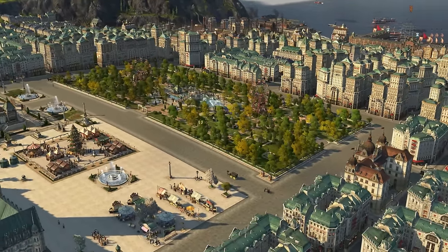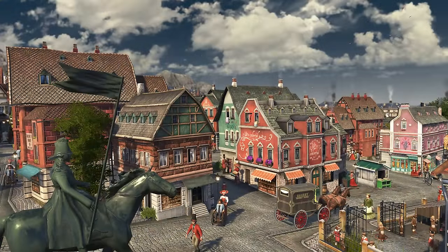The first one is the colorful theme, which has 5 tiers that make your city pop in pastel colors like blue, red, green, and orange.